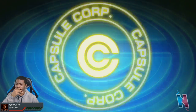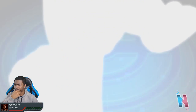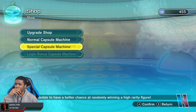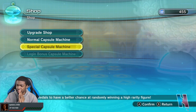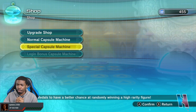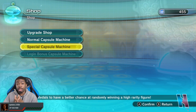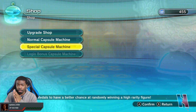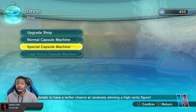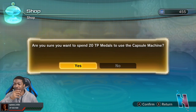SR Piccolo — I have this one too. I really need a specific UR that I'm aiming for. I need to centralize my team around two specific URs, and that is Beerus and Frieza. If I can at least get those two I could have an extremely solid team, so that's why I'm really stressing to get them.